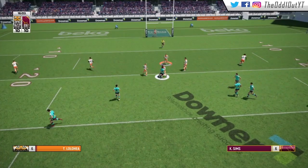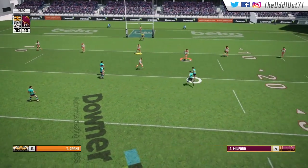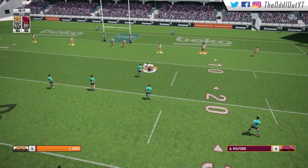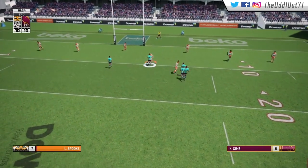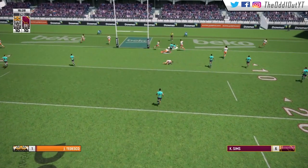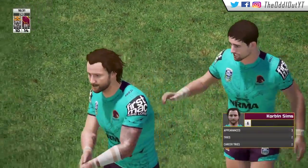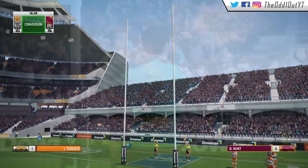We're locked 10 apiece, Broncos on attack 16 minutes into the game. Milford takes the tackle just outside our 10. They've got Corbin Sims one off the ruck — they go to Sims, he bumps one off, gets the goose step going and scores a second try of the game. A late try to the Broncos puts them in the lead as Ben Hunt converts it — they go up by six points.